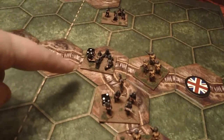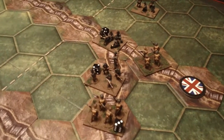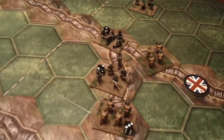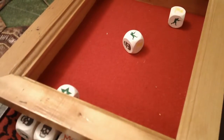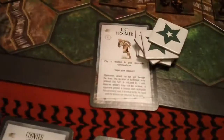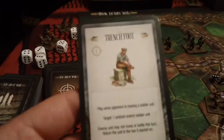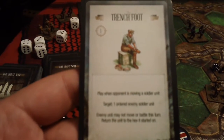We're going to go ahead and order this machine gun unit — it'll probably cause the most damage if it does cause any. And it does not, but it does get an HQ token. So that was well worth it. The Germans opt to draw a combat card and they get trench foot. Disgusting.